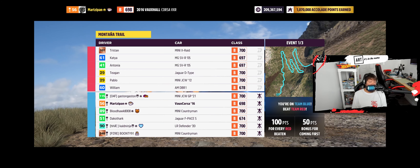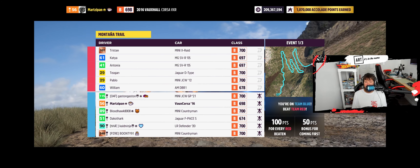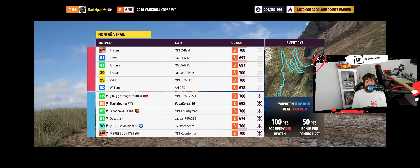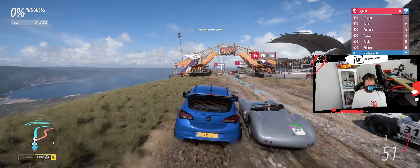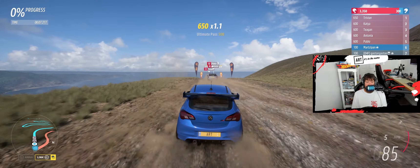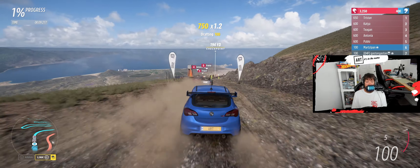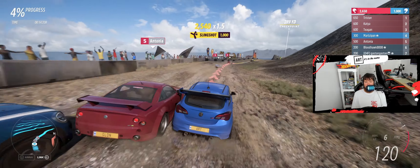We've got a Mini, a Land Rover, an F-Pace, and another Mini on the opposing team — wait, were there three Minis? That Mini looks sick. I don't even have a livery, I need to get a livery on this car. Two Countrymen and a John Cooper Works GP — grand prix? Oh man, this is a crazy lineup.